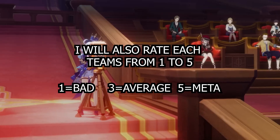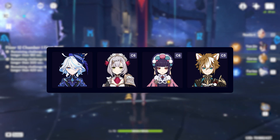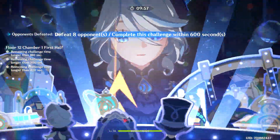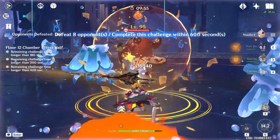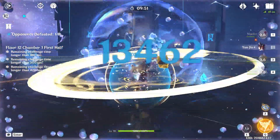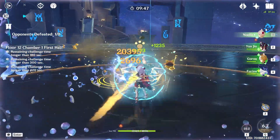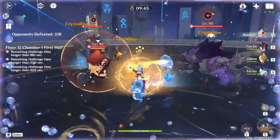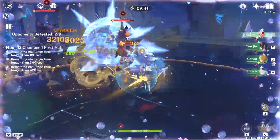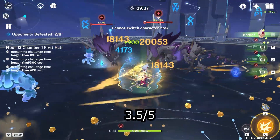With that being said, let's start with the first team: Mono Geo. It's decent, but needs heavy investment on Noelle to work, and it's also really constellation-reliant for both Noelle and the two supports. Important to point out though that Noelle in general works really well with Furina, since she heals the whole team, so there are a lot of other team possibilities with the combo of Furina and Noelle. The only downside is that Noelle is going to be the on-fielder. So I will give this team a 3.5 out of 5.